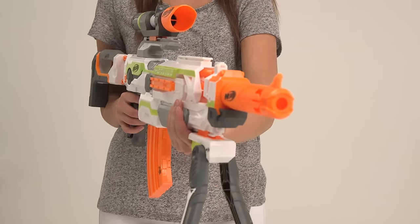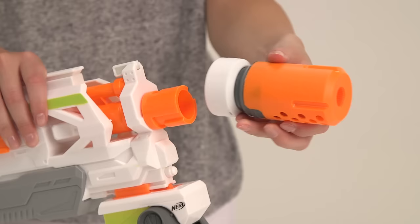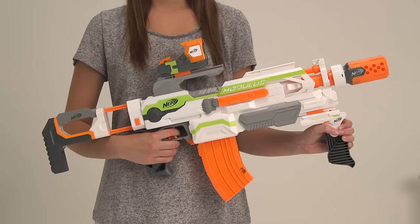If you're into undercover operations, you need the stealth ops upgrade kit. This kit includes a red dot sight and a proximity barrel for precision targeting, and a pivot grip for a steadier shot.